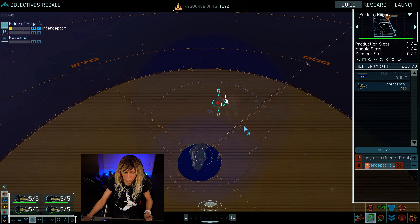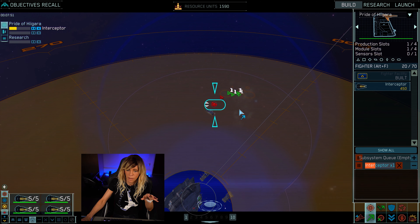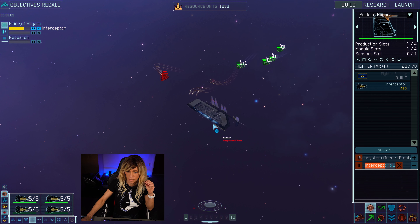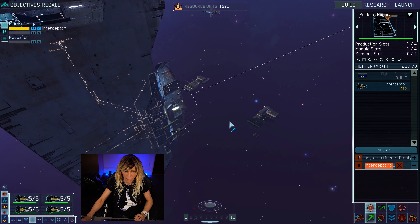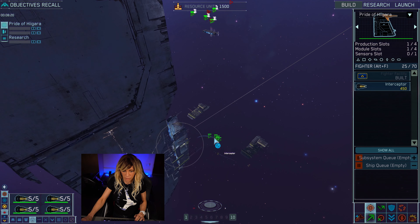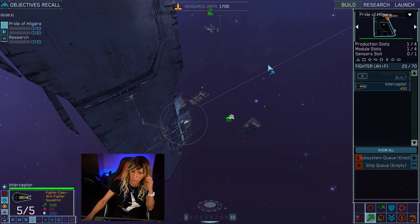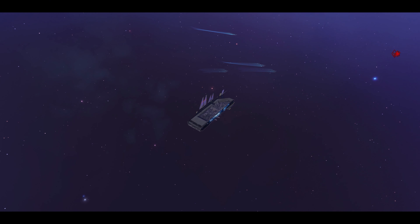You're going to get used to working in map mode quite a lot, especially later in the game when you have so many things going on. The interceptors may overshoot a little bit sometimes but they're doing their job and attacking. Another interceptor squadron has completed — you can see it appearing at the bottom. Select it, do Control-1, then hover over the new squad and send them in the general right direction to engage the fight as well.